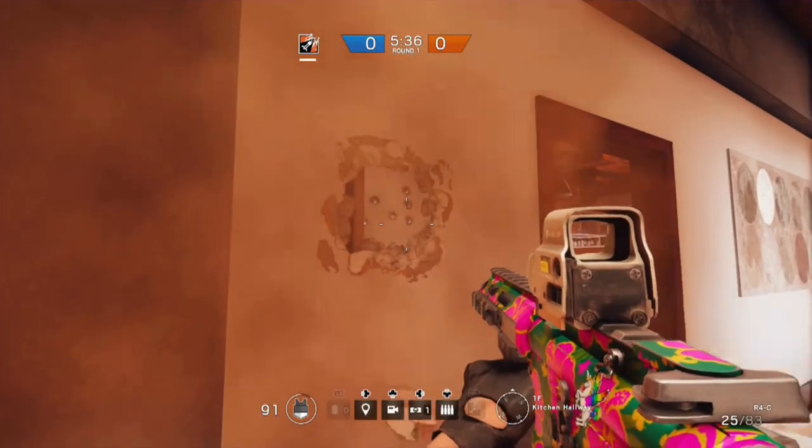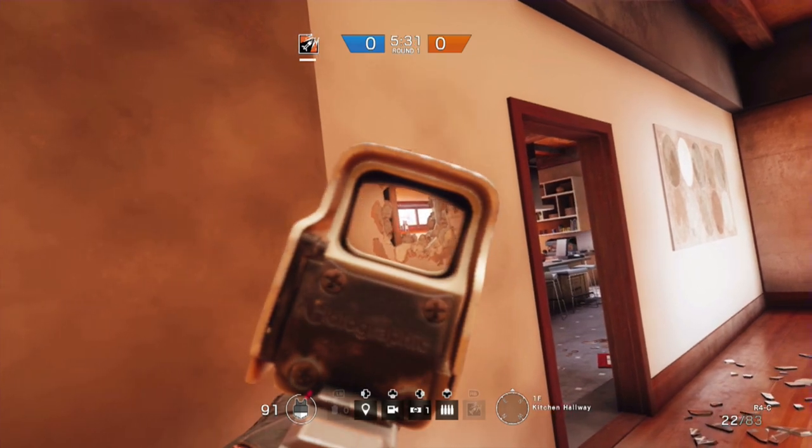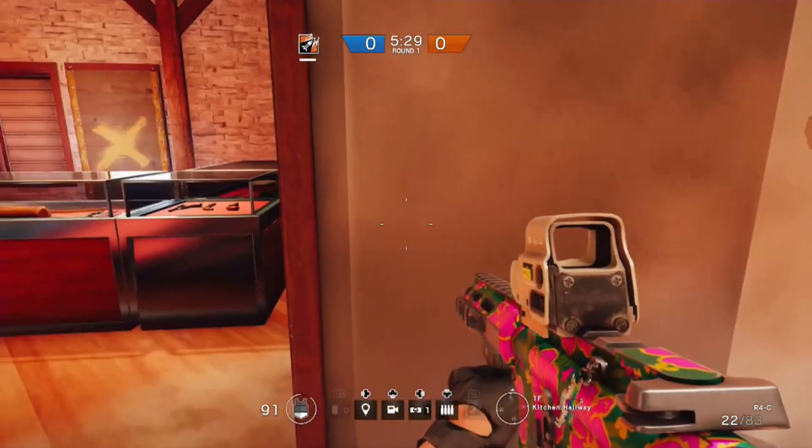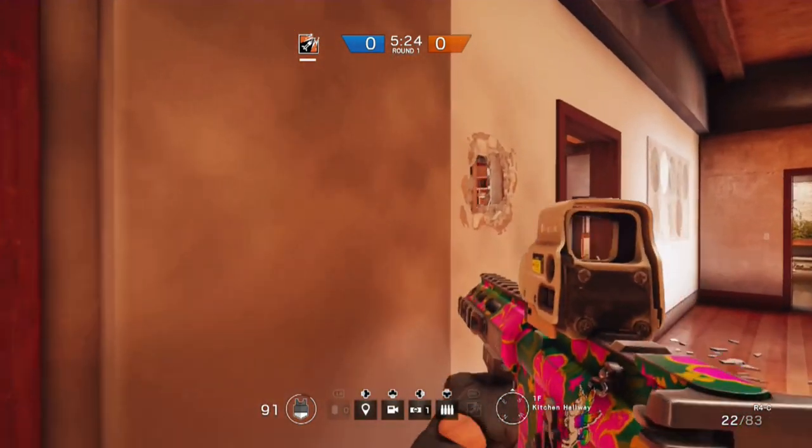In my last video someone pointed out that defenders don't have breaching charges — I know, but you can shoot it with a shotgun. If you want to peek at the kitchen window, which isn't advisable now that Blackbeard's been added, open this wall up — you get a good line of sight onto the window, plus you can move left and use this pillar. Just be careful of the drone hole down there.